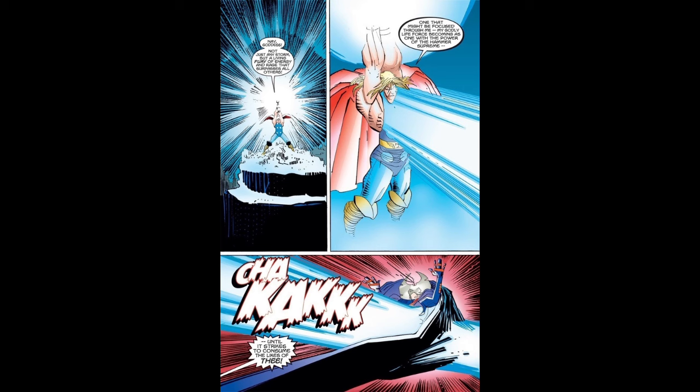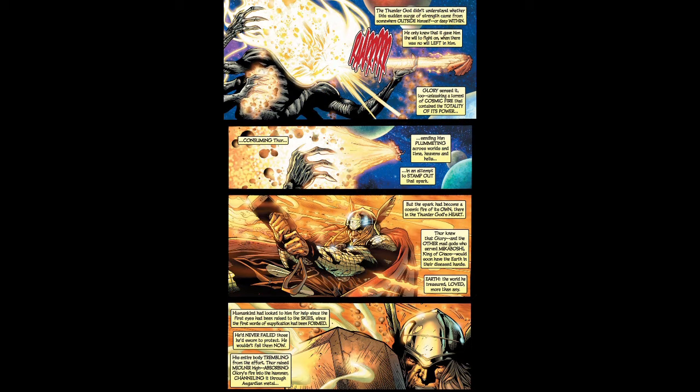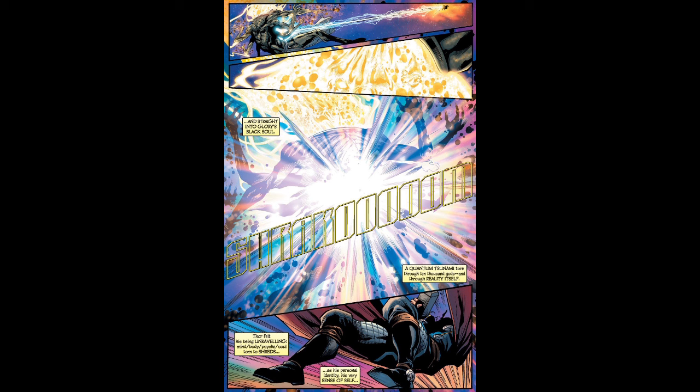Thor has been able to push back Celestials and harm them. As a baby, when he cried, he shook the very foundations of Yggdrasil — a tree that contains multiple universes and infinite dimensions on a quantum level. This is an outer-verse feat considering how far Yggdrasil actually goes. It holds the power of the Eighth Cosmos, which is beyond the Marvel 616 multiverse, and a minor concept from the Eighth Cosmos can one-shot beings with the power of life-bringer Galactus.